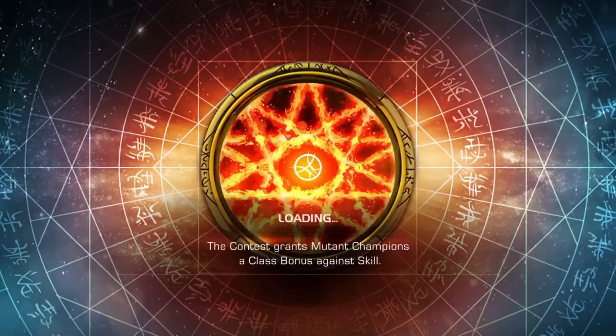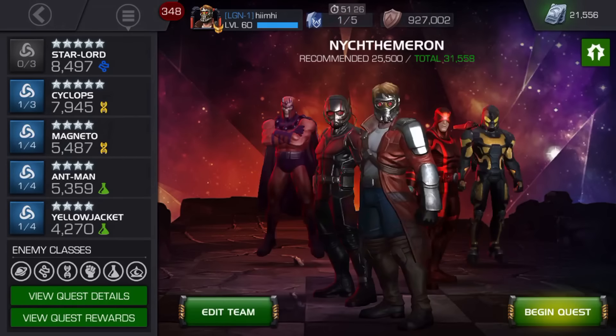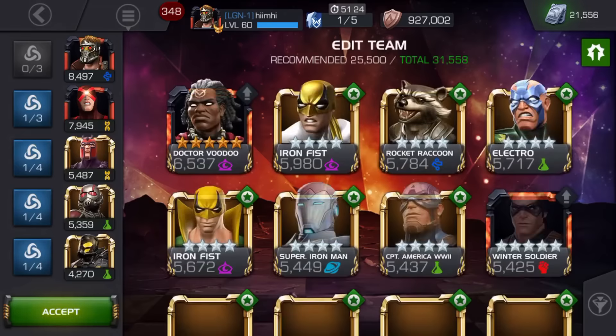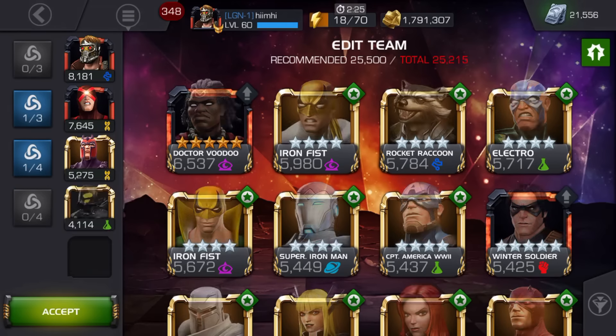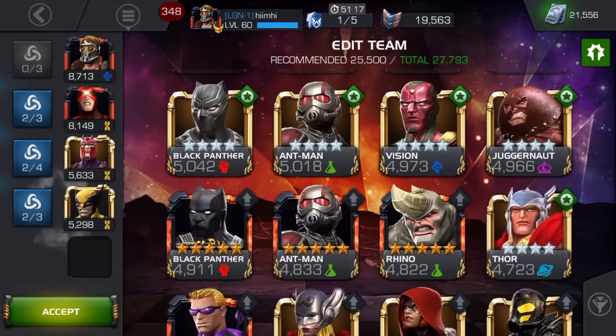So if I want to change my Synergy team — that's how I got my longer enrage time. Just got to get over 2,000, the base PI. That's without your Mastery though. So if I change this out for another team, another Mutant team.